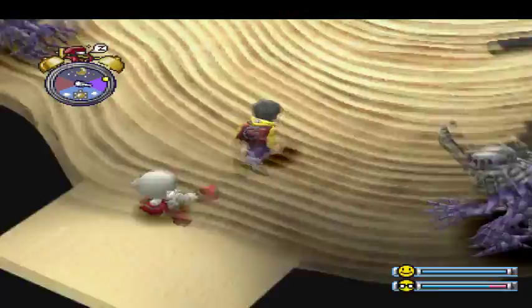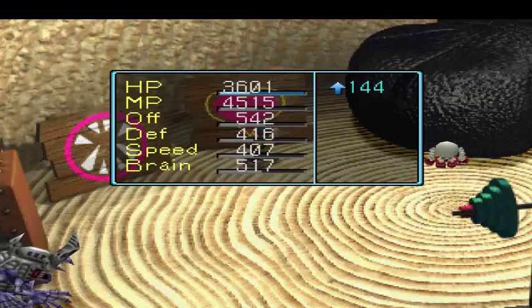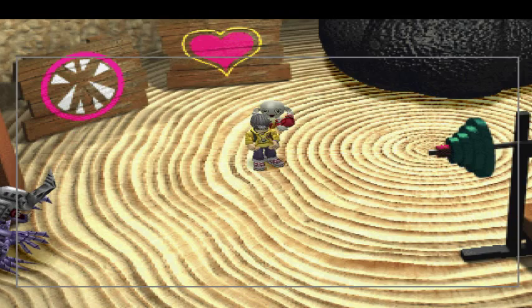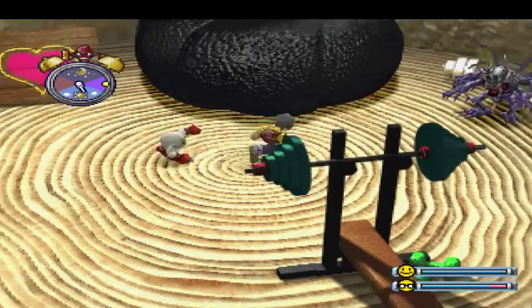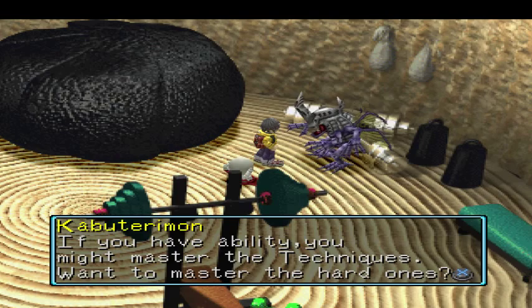Here we go — this is where the other training facilities are. Pretty sure these are the same, they might give a little more experience. Oh yeah, this one's all HP. Nice — that will be very nice. And now we have the blue flute, so we can call Seadramon at any time instead of having to fish him out every day. We're researching techniques — it's difficult to master hard techniques. If you have an ability, you might master them. No, I don't have any hard techniques I want to master right here.